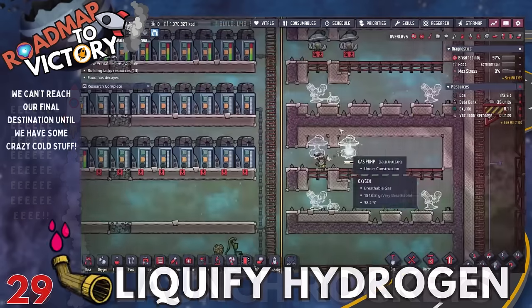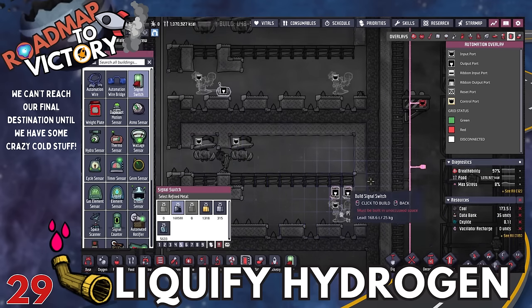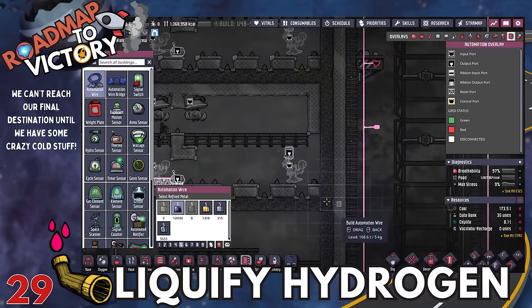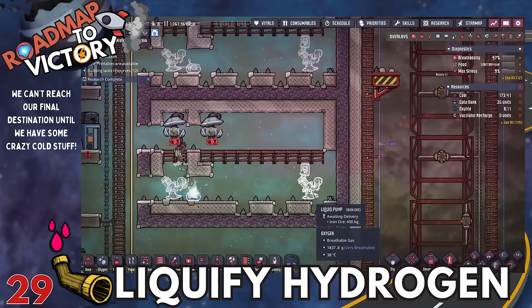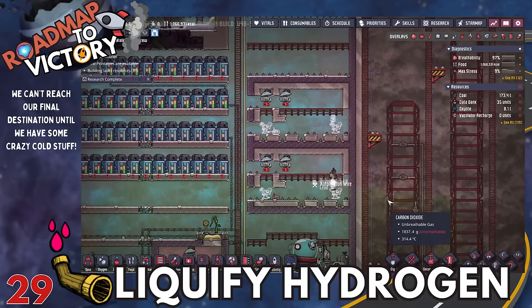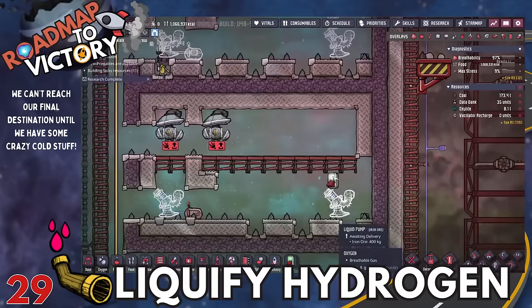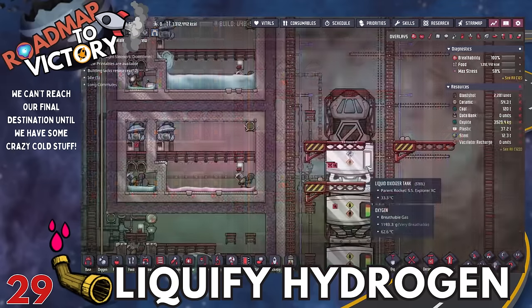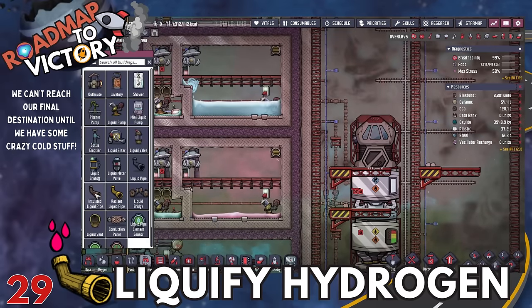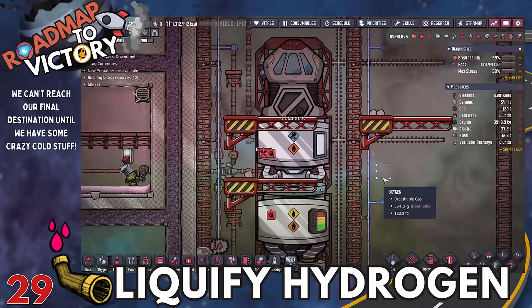Speaking of super coolant, what you'll really need it for is to liquify hydrogen. As far as I know, this is really the only way to do it without mods. Super coolant is very useful for getting liquid hydrogen, because the most powerful rocket is a hydrogen rocket, and liquid hydrogen is ridiculously low temperature. In the base game, you only need to run one mission to the temporal tear, so as long as you can produce at least a decent amount of liquid hydrogen, you'll be fine.